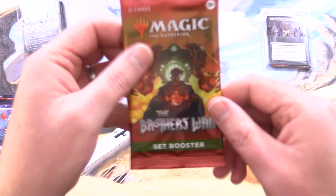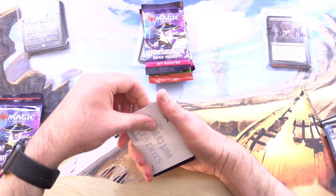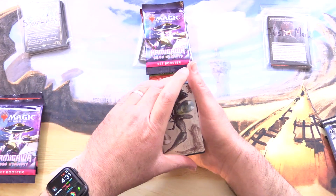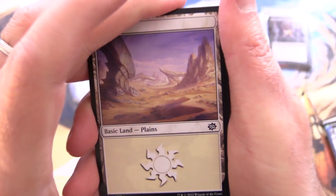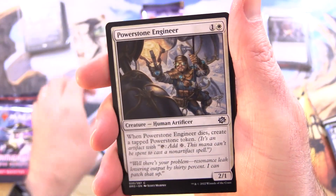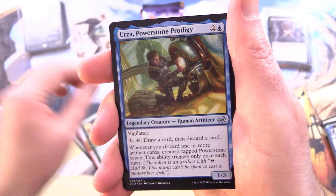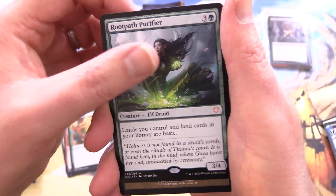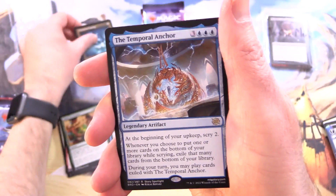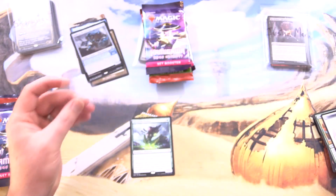Let's continue here with Sharkitect — thank you for being a patron. Brothers' War has been absolutely killing it lately. We've got Psychosis Crawler, a weird-looking Phyrexian creature. And a Plains. Desynchronize, Power Stone Engineer, Fog of War, Slag Stone Refinery, Horn Stone Seeker, Falaji Excavation, Urza Power Stone Prodigy. We'll chuck in the legendaries, and a Mythic Root Path Purifier — nice. We've got Liquimetal Coating and the Temporal Anchor, and for the rare a Foil Hulking Metamorph.